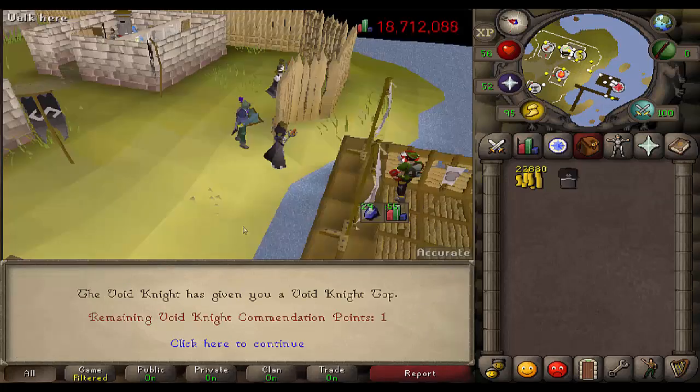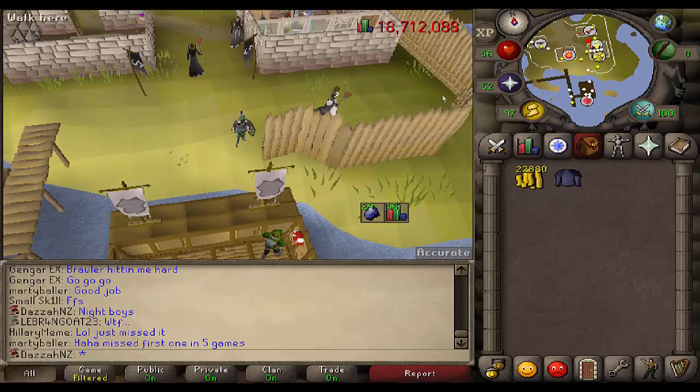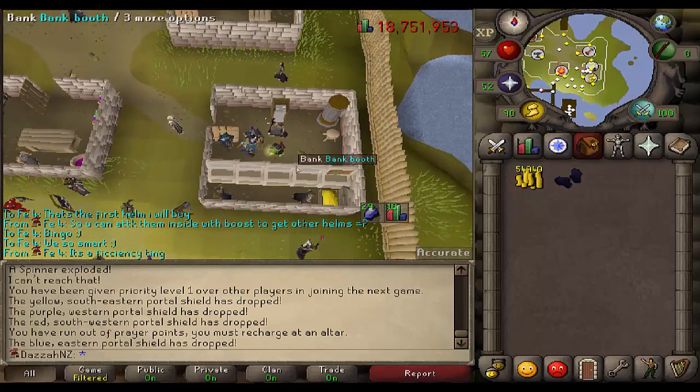I am going to buy the top. That is two pieces down. I said three pieces to go in the last clip, but that was totally incorrect — I still need the gloves and all three helmets, so now it's four pieces to go. We are currently picking up the gloves. We now have three pieces of Void, which means we just need to start buying the helmets.